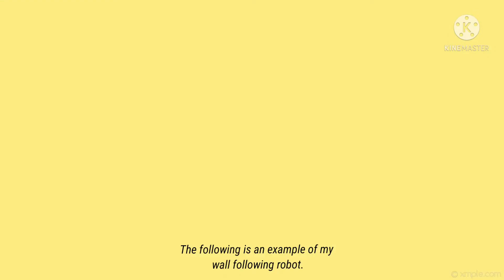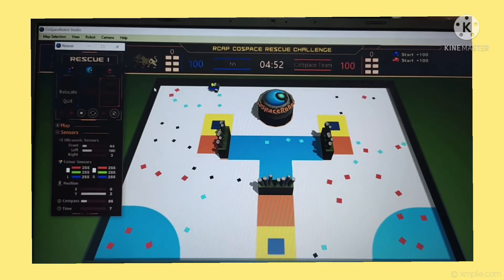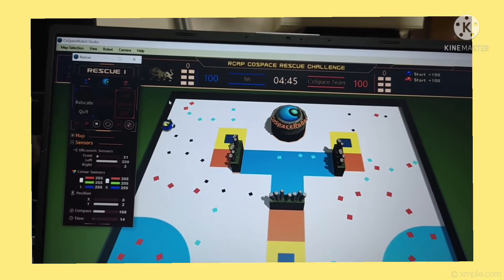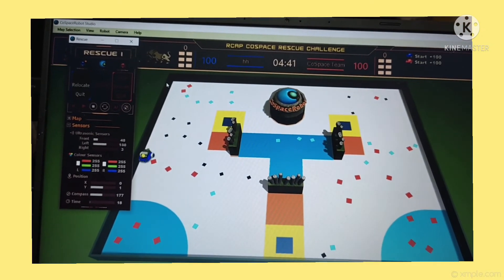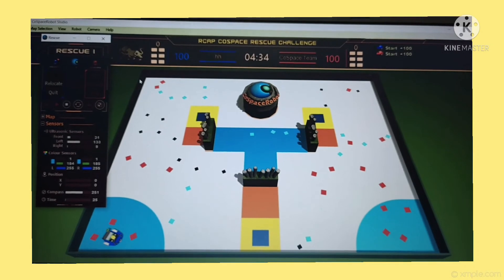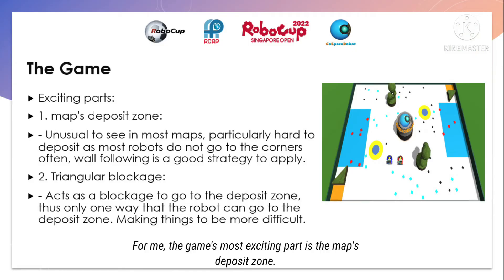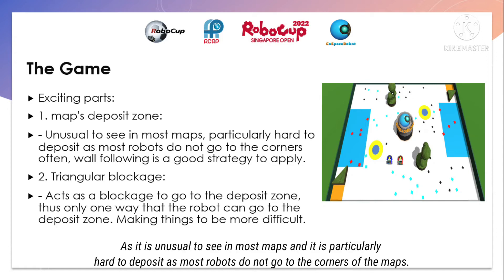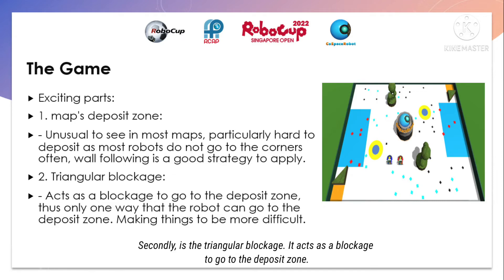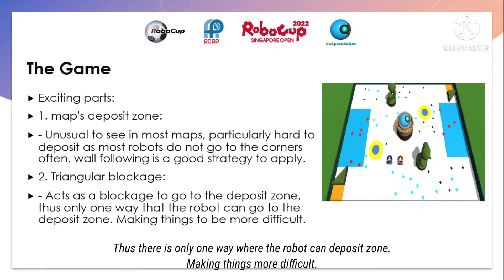Following is an example of my wall-following robot. For me, the game's most exciting part is the map's deposit zone. As it's unusual to see in most maps, it's practically hard to deposit as most robots do not go to the corners often. Thus, wall following is a good strategy to apply. Secondly is the triangular blockage, which acts as a blockage to go to the deposit zone. Thus, there's only one way where the robot can go to the deposit zone, making things more difficult.